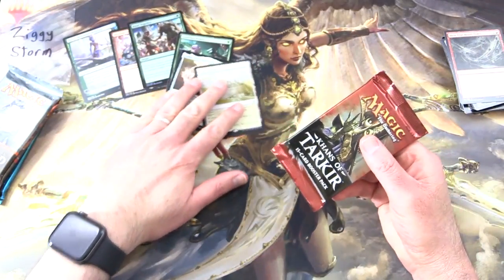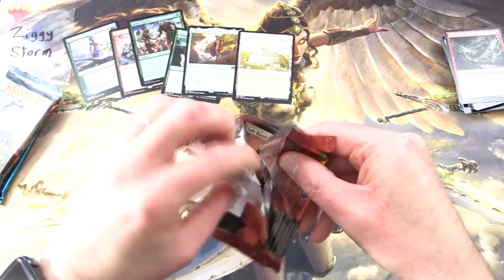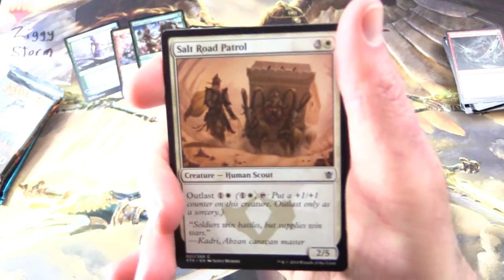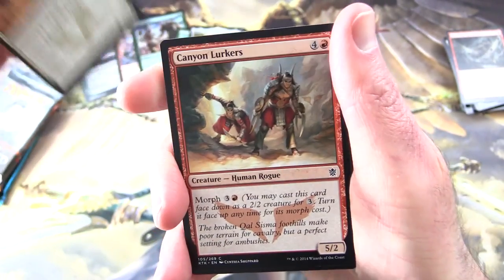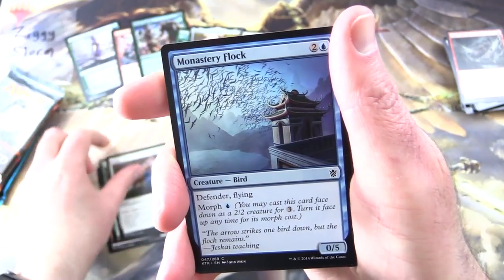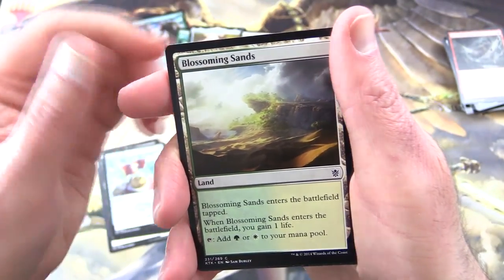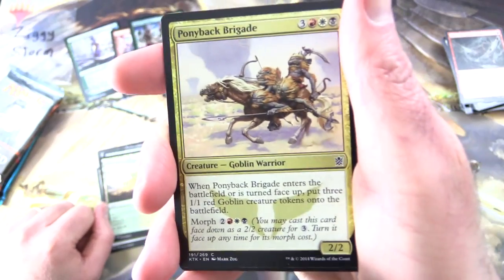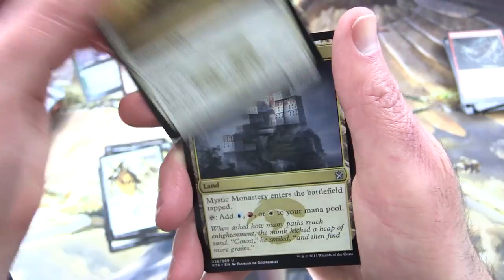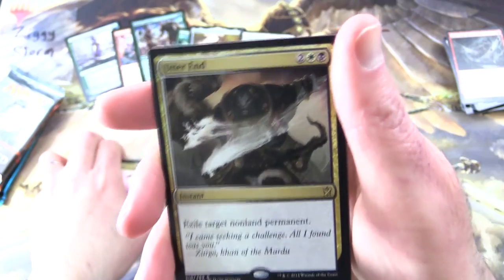Khans of Tarkir is up next — looking for those fetch lands. We're getting really low on packs so probably won't be back next month. We've got Salt Road Patrol, Canyon Lurkers, Alpine Grizzly, Arrows, Monastery Flock, Sidisi's Pet, Jeskai Banner, Blossoming Sands, Ponyback Brigade, Creature Goblin Warrior — I do like the goblins — Temur Banner. Uncommons are Dazzling Ramparts, Mystic Monastery, and Mardu Roughrider. The rare is Utter End.